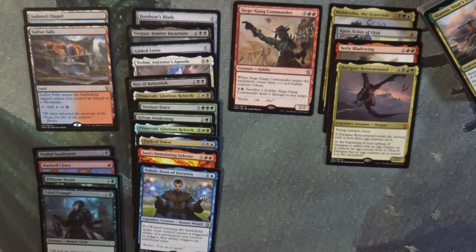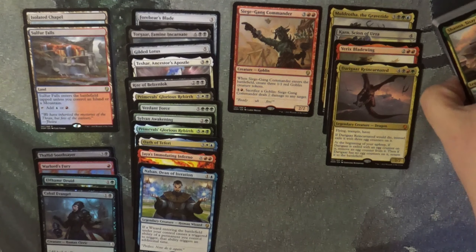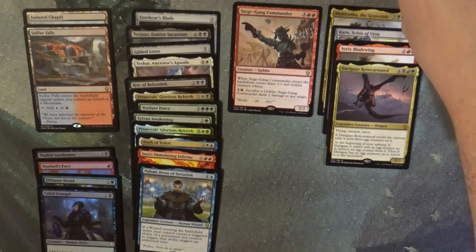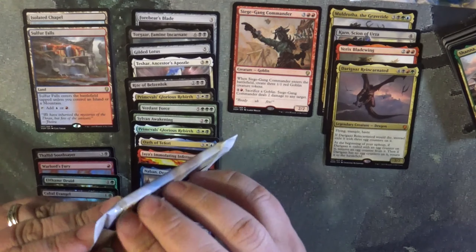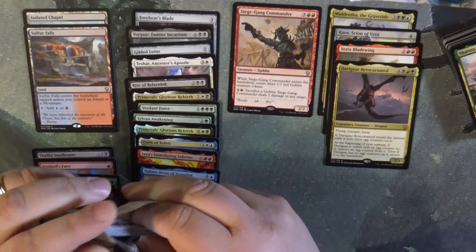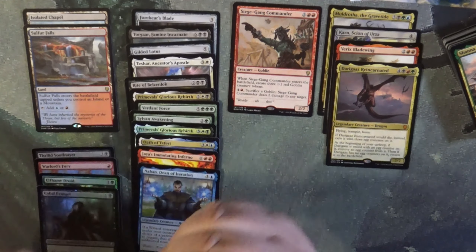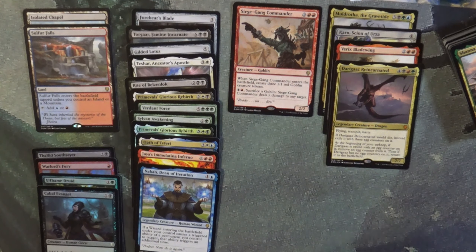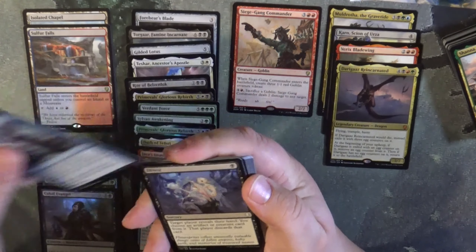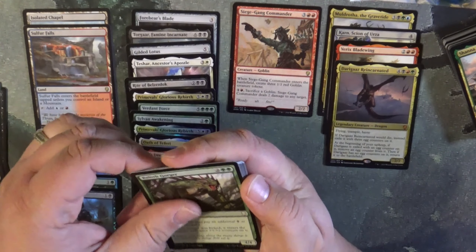Hey guys, thanks for joining again. We need to grab our next six packs of OG Dominaria, and after this we'll either jump to Japanese Strixhaven or Commander Legends — the original, the OG. In that one, the Jeweled Lotus is basically what we're hunting for there.